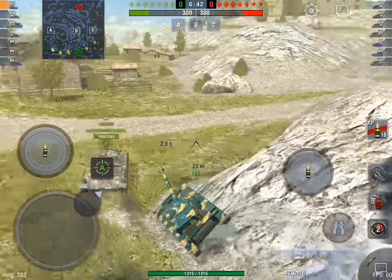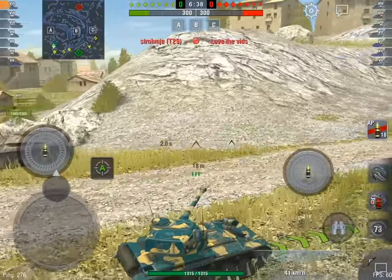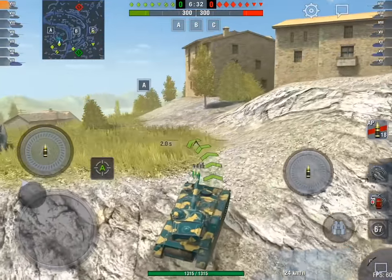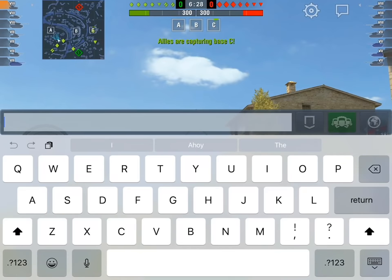One of the things it's very good at is driving up walls and cliff faces, because like all the French lights it's got a great horsepower-to-weight ratio and it's very very quick. That means it can get where you need to go very very fast.